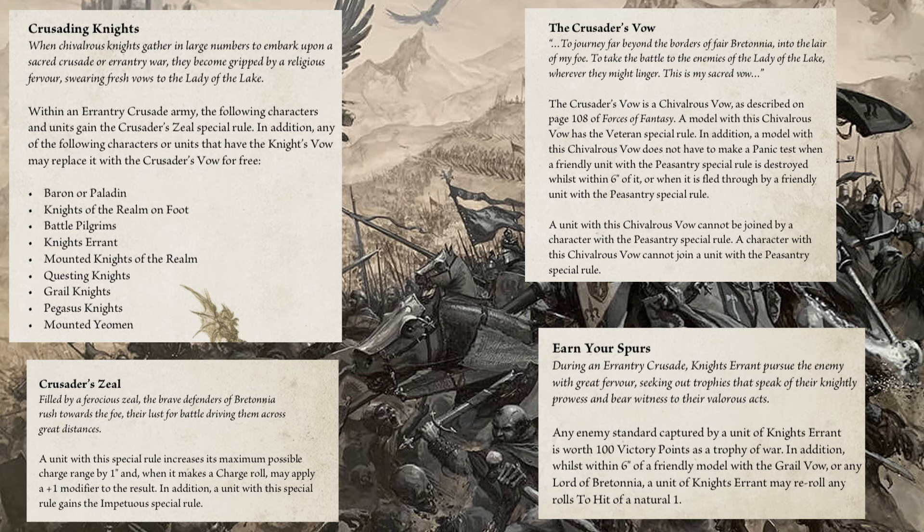The final Crusader rule is Earn Your Spurs: an enemy standard captured by Knights Errant is worth 100 victory points as a trophy of war. Additionally, whilst within six inches of a friendly model with the Grail Vow or any Lord of Bretonnia, a unit of Knights Errant may re-roll hit rolls of a natural one — making it eligible to charge at 13 inches rather than 12.